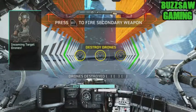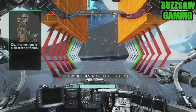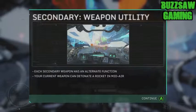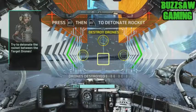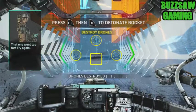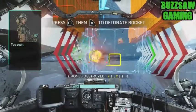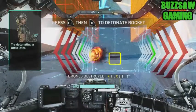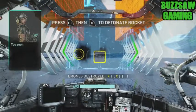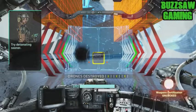Incoming target drones. This next one is a bit more difficult. Try to detonate the rocket between the target drones. That one went too far — try again. Try detonating a little later. A little too far — try detonating sooner. That's it.